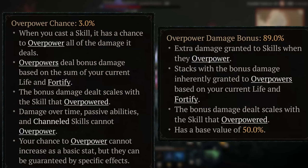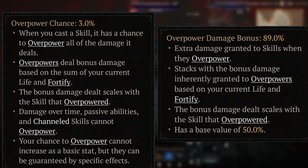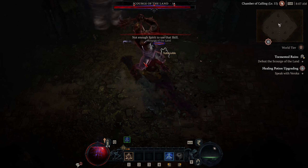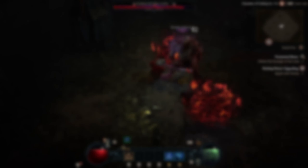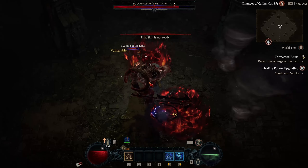Overpower damage is a separate damage multiplier, which has a 3% chance to be applied. It increases your damage based on your remaining health and fortify values, and then multiplies this by your overpowered damage percentage. Unlike other chance on hit damage multipliers, the only way to increase overpower chance is through using specific skills or legendary aspects. Overpower hits will display as blue damage numbers, and when you have an overpower hit that also critical hits, the damage number will be orange.